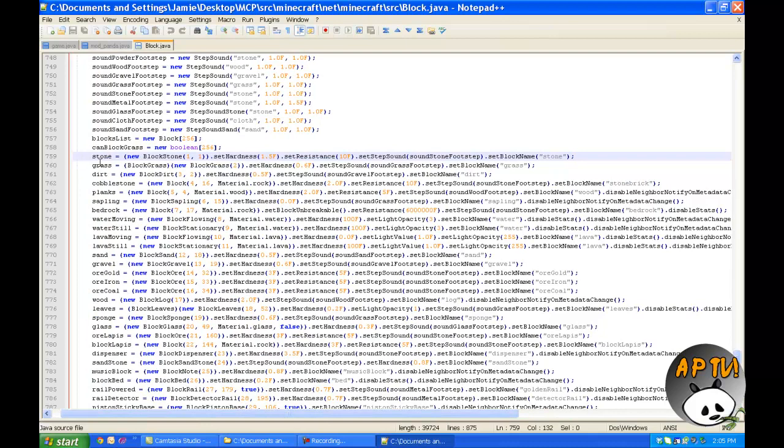You're seeing stone equals — so the block stone equals new block, blah blah blah, this you don't have to worry about. Set hardness — the hardness means how long it will take for you to break the block, even with the pick, with your fist, or whatever. 1.5 is the default, but if we wanted to change that to 4.5, it would make it harder. And I'm also going to do that to grass, which is currently 0.6 — let's add a 3 to that. That just means the hardness — how long it will take for you to break it.